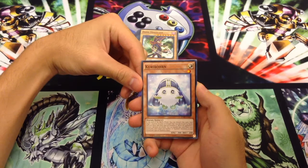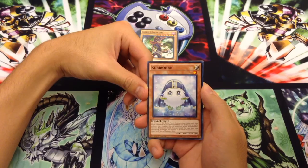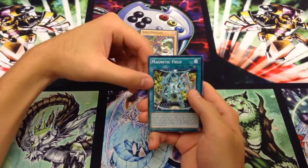Kuriborn is a fiend. At the end of your battle phase, you can discard this card, then target a monster in your graveyard that was destroyed by battle this turn and special summon it. When an opponent's monster declares an attack, you can banish this card from your graveyard, then target any number of Kuriboh monsters in your graveyard and special summon them. An interesting revival trick.